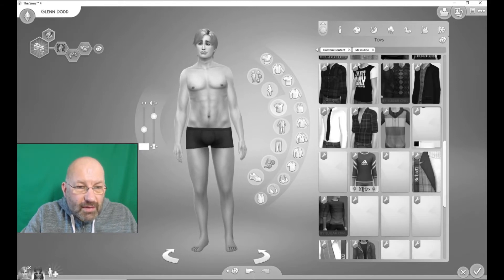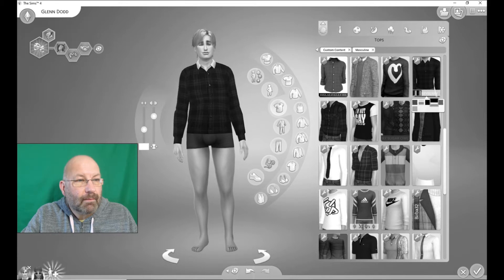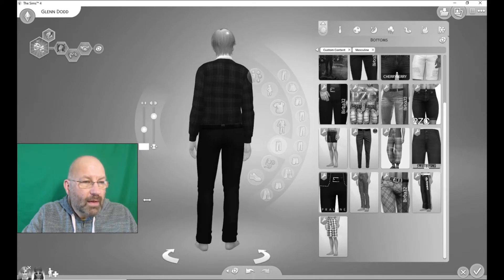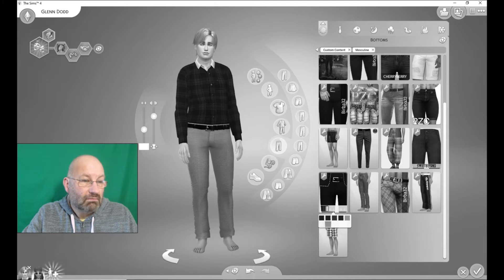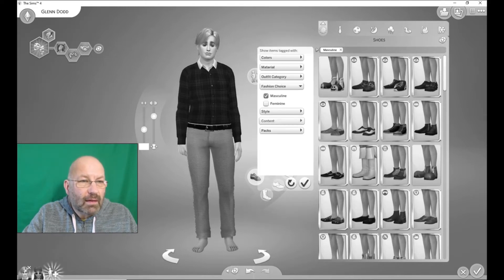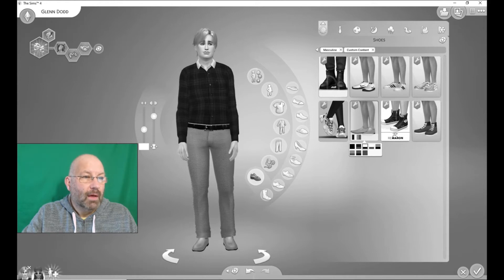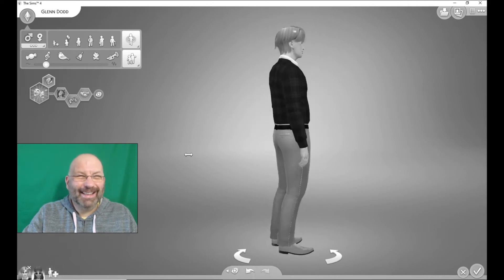Right, let's go with the clothes now — this is where it gets fun. I've got quite a lot of custom content for gents. Should we go for a Burberry shirt? Maybe something like that — quite possibly, who knows. Let's go for some trousers. Not much custom content for trousers — well, they're quite smart, aren't they? Do we have a choice of colors? We do. We'll go for that one anyway. Let's look at some shoes. I don't think I've got any custom content shoes — oh, I have, just a few bits and pieces. We'll go with that. So there's Glenn Dodd.